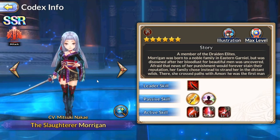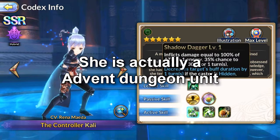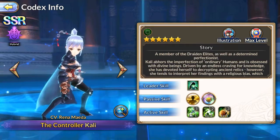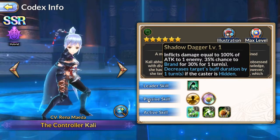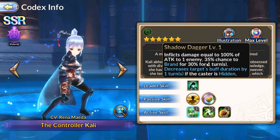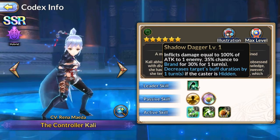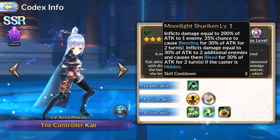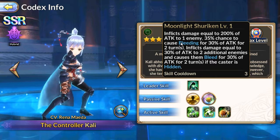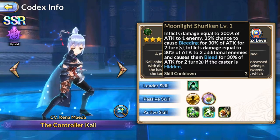This other character I haven't found yet — I'm thinking she's probably in Guild maybe. Her first attack causes brand and decreases the target's duration by one if the target is hidden. What 'hidden' means is your character becomes untargetable, but you can still be hit by AOEs — remember that. Her second attack does bleeding damage and inflicts additional damage to two additional enemies, causing them to bleed, but only if she's hidden.